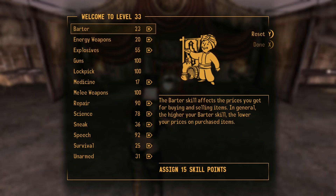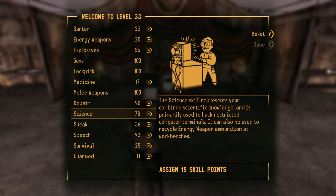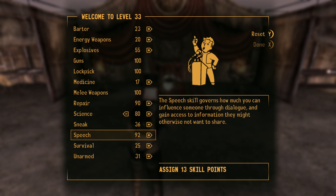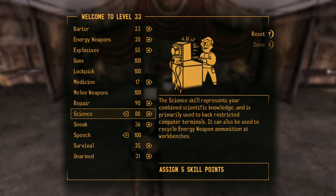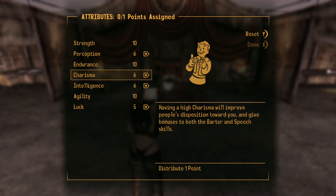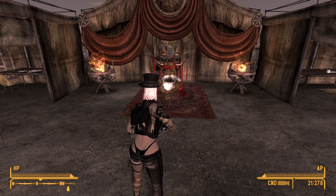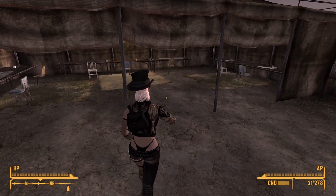I just leveled up. What are we working on here? I think you were working on your science. Maybe we'll get our speech up to the max too. We're looking good with that. More science. And we get a special point — because this would be the third level, 33 divided by 3. So we'll give it to Charisma.